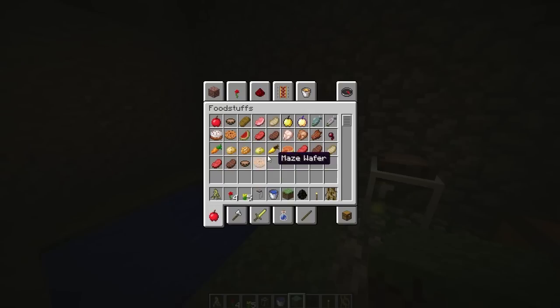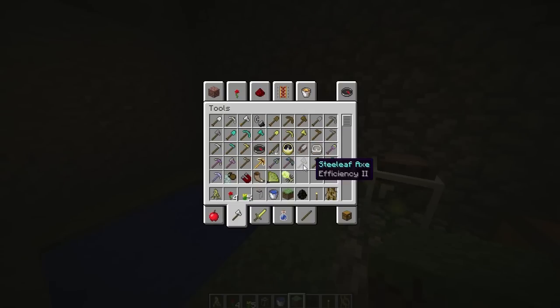No new food but loads of new tools. Did you see the tools? Like an ore magnet, transformation powder — I'm not exactly sure what all these do because I've not really had enough time to play around with it — but an ore meter as well.